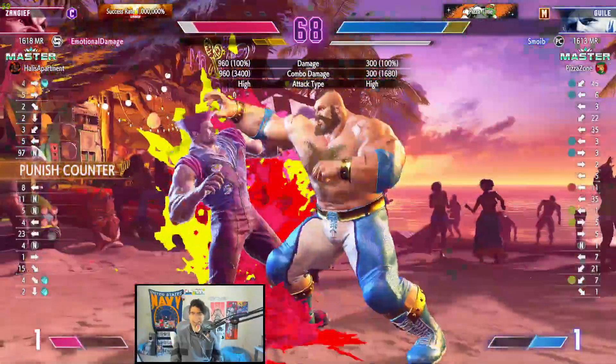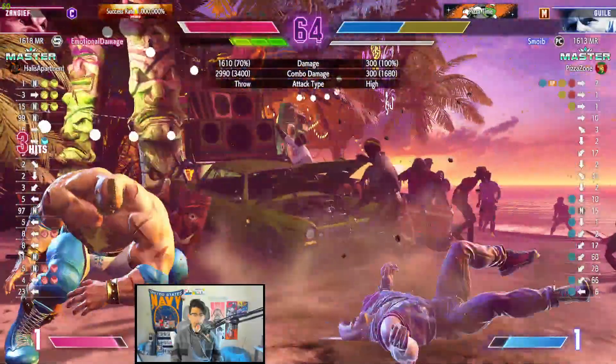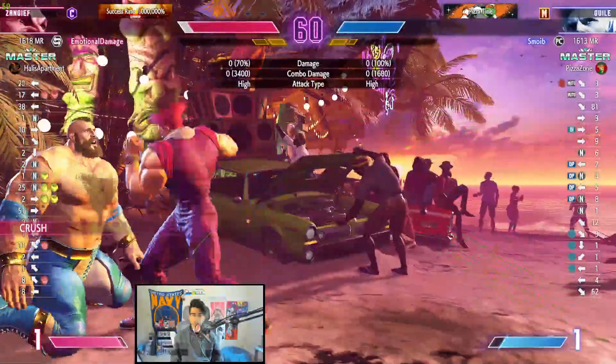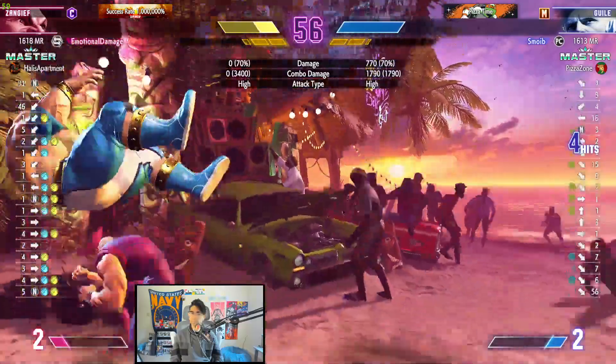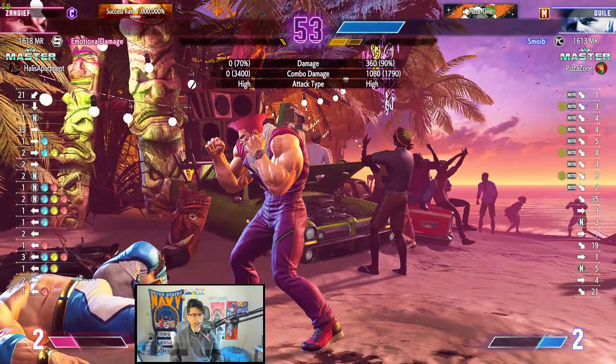Unfortunately the DI does push Guile towards the corner. Actually, Zangief took corner control there. Good DI into flash kick — not too bad. Could have killed, I feel like. Good bait. I don't know why the Zangief woke up with EX lariat — that's not invincible.